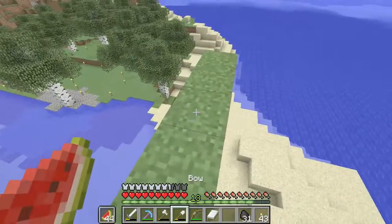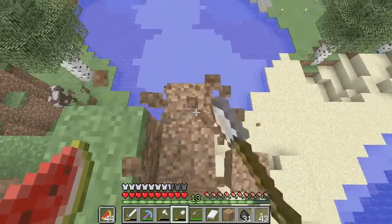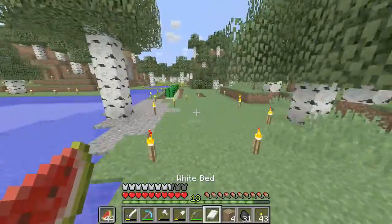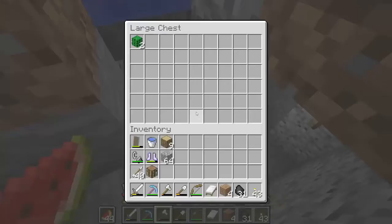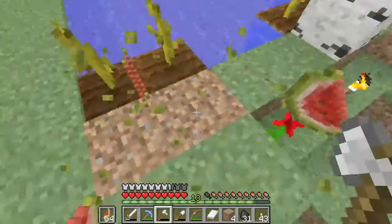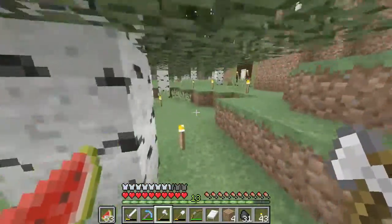Look at this thing — it looks ugly as hell. Much better. Let's jump in here and go back home. Also, this farm made me about a stack. I came here and found like 50 of these — about 50. That's very nice.